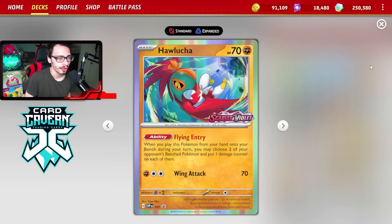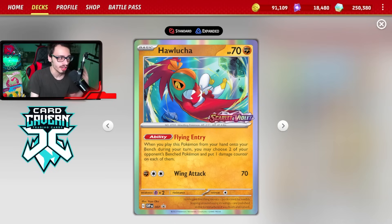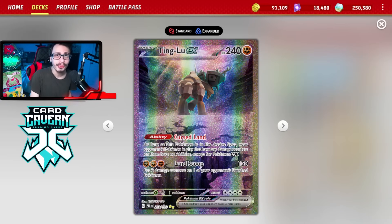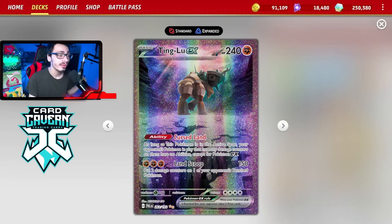There's also Hawlucha, which you can use with Flying Entry — really good if you go first or second to immediately slow your opponent down, especially against decks that use Stage 2s or Chien-Pao's Shivery Chill. Hawlucha is a great way to spread damage early. The downside with Tingloo is it's a little slow, requiring three Fighting Energy to attack.